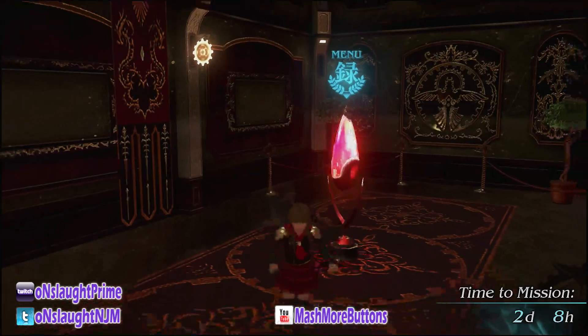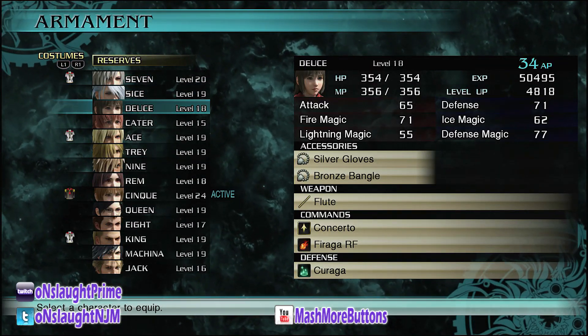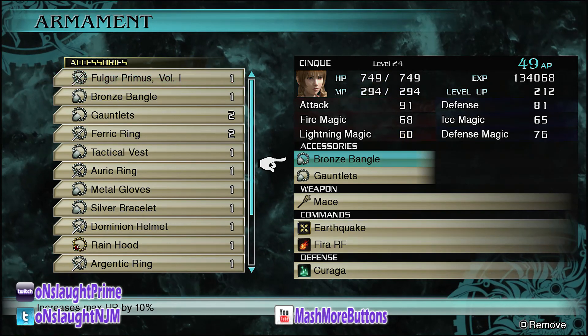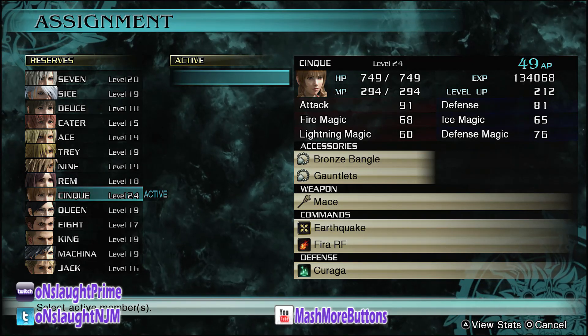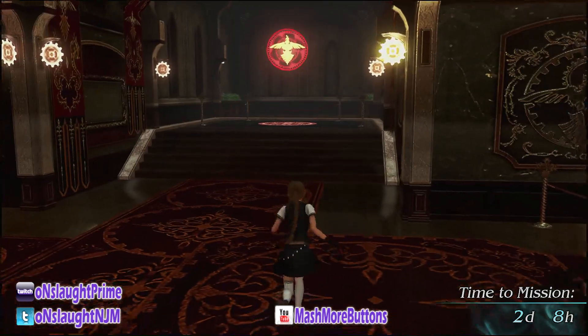Let's go check out the summer outfit. To equip it, hit up a save point, go to Armament, go to whichever character you want to change costumes with, and hit a shoulder button — it should change. I think she's already active — yes she is. Now she should change. She's looking actually kind of cute.